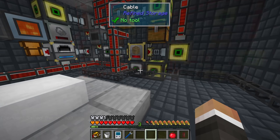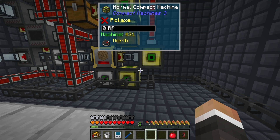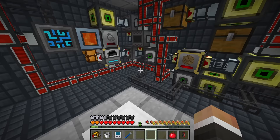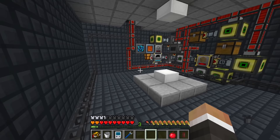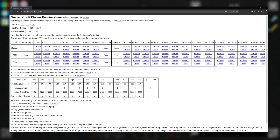The trouble with building bigger fission reactors is that you have to decide on a layout. Our current fission reactor was a design recommended by Twitch chat, and I've had a few designs recommended to me. But I've also had a website linked to me that's going to make it easier to figure out the best design. I'll warn you ahead of time that this website looks a little scary, but it's actually very useful.